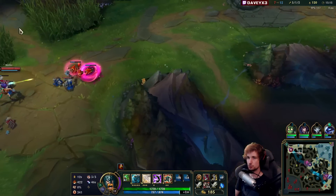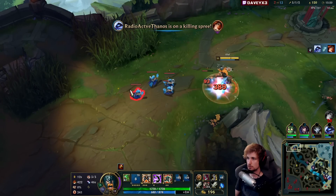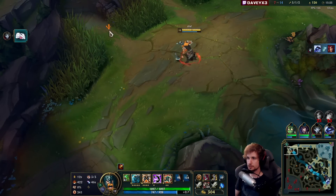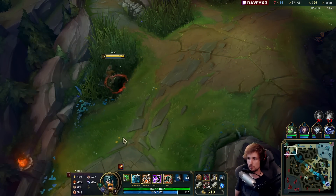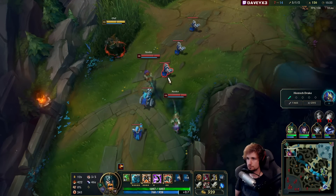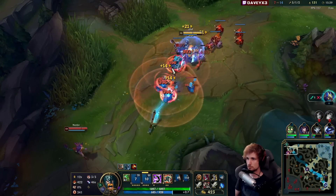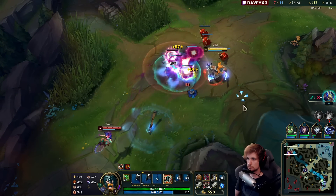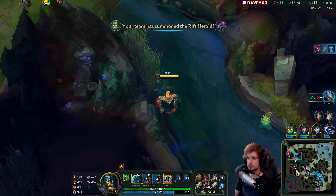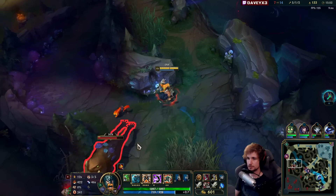This guy is going Nashor's Tooth actually, so it's not AD — not as I expected. We're going to adjust the playstyle a little bit, because this Niko has a lot of damage on Nashor's Tooth. I'm not really as interested in fighting the Niko anymore, because I'm going to have to overextend in order to kill him, which simply isn't worth it.